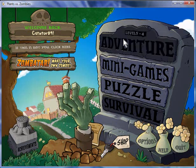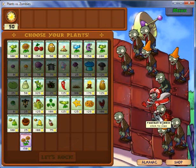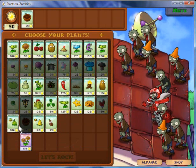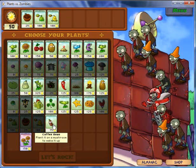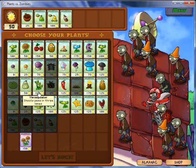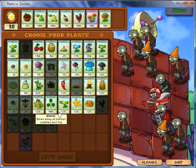Hey guys, welcome back to episode 11 of Plants vs Zombies. We're going to continue on with 5-4. Last time we left off we looked at this stage's zombies - we see a bunch of ladder zombies, some football zombies, and pogo stick zombies. I just really hate those pogo zombies, those are just the dumbest thing. This stage is very long, it has four sections if I'm not mistaken.